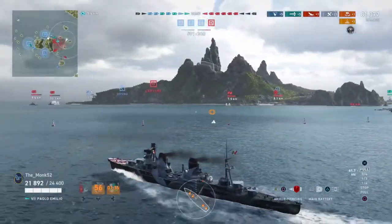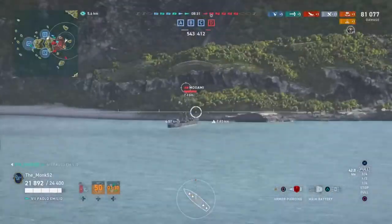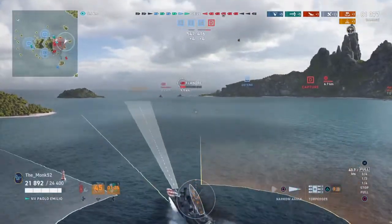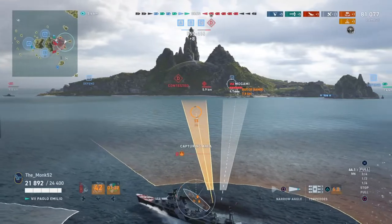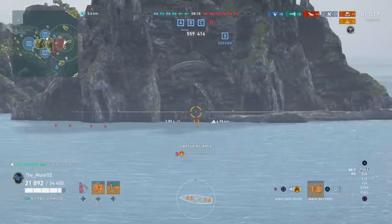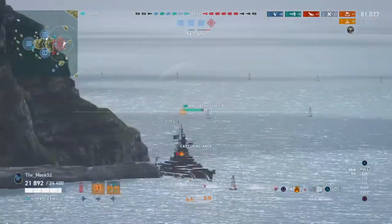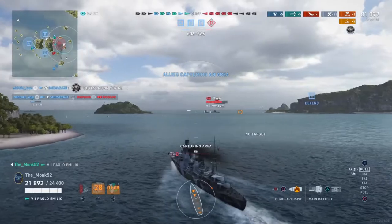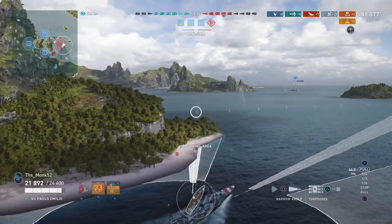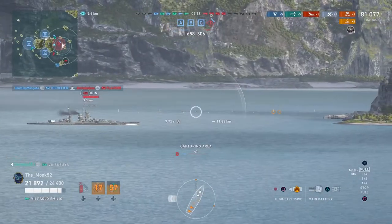Mogami is giving flat broadside to Massa B and showing his butt to us, so he's got torps ready. He's already fired one set. Chucky, being a pretty good player, fires her torps off — she knows the second set is also coming and holds herself back until there are no more torps incoming. Then she just pushes forward and absolutely brutalises the Mogami. The sonar would have been running, but it's a weird one — it should have happened but it just didn't. It's okay.